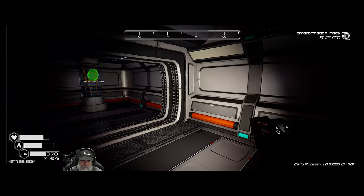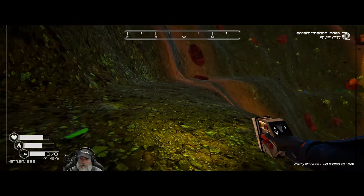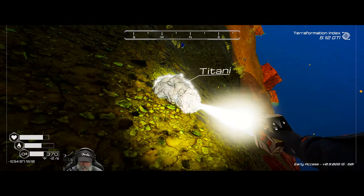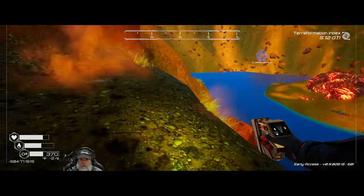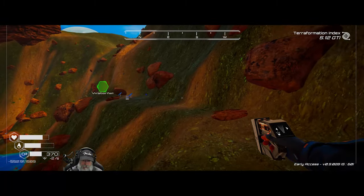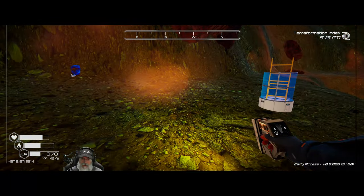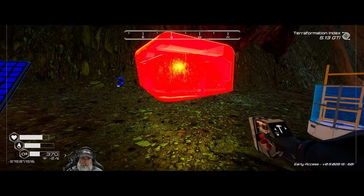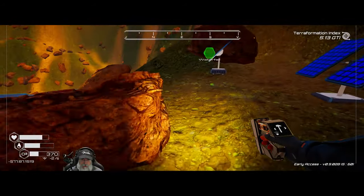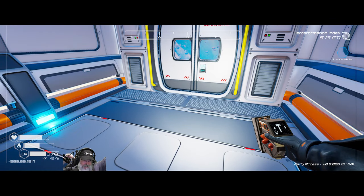Let's build a hut so we can replenish our oxygen. We need to find some magnesium and some silicon. This is a total sidetrack — I was not expecting this to be such a big thing. We need some silicon, some more titanium — inventory's full. Let's build this... there. And then we need another titanium for the door. There. So at least we can replenish our O2 now.